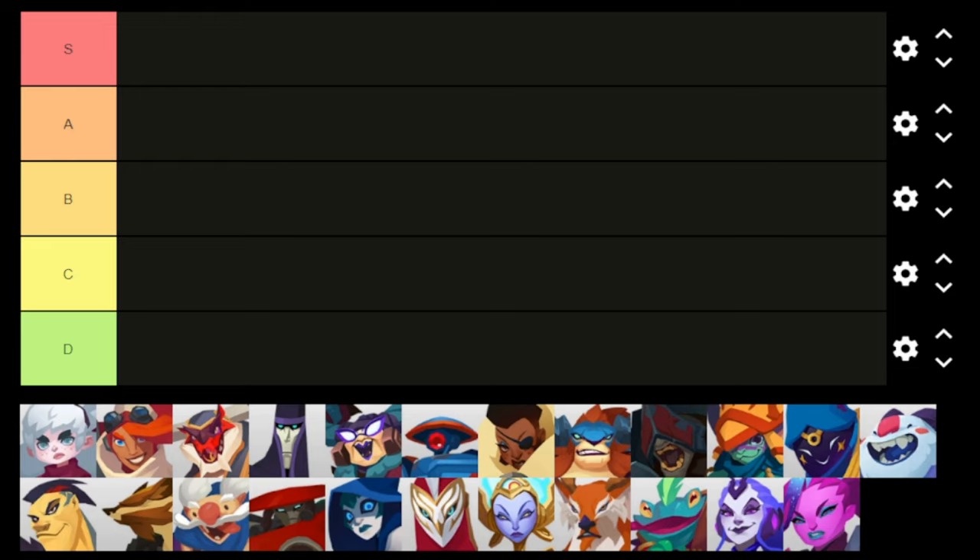B tier is middle of the road, including situationally useful characters that bring good things but are somewhat lacking in certain areas. C tier is just under average — characters that do okay but there are better options for the roles you want them to fill. D tier is the unfortunate bottom of the barrel — heroes that require too much to be useful, and even in their best case scenario they're still kind of meh.